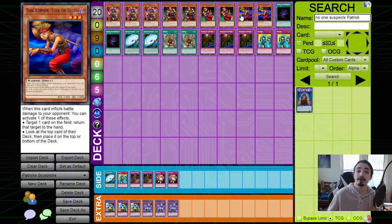The card that's banned in remote duels is Dark Scorpion Chick the Yellow — we're playing him at two. He is really strong in that you can target a card on the field and return it to the hand, so he compulses. He doesn't have a mill effect like the others; instead, he has the ability to look at the top card of your opponent's deck and put it on the top or bottom. This is why he's banned in remote duels — your opponent doesn't get to see this card and there's no real way to verify it.